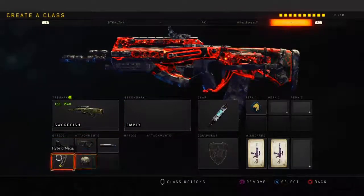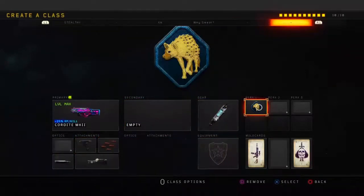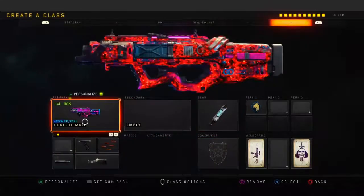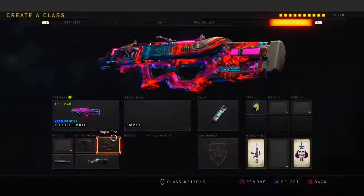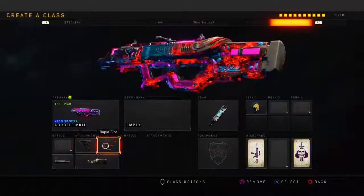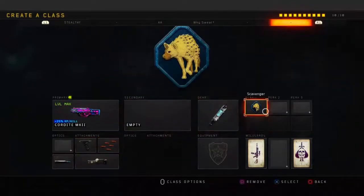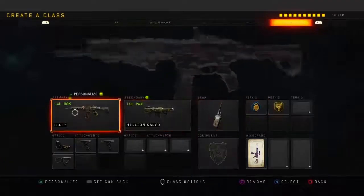For the sixth class, I'm running the Swordfish — Reflex, Quickdraw, FMJ, High Caliber, Hyper Max, Stem Shot, and Scavenger. The seventh class is the Cordite — this class setup literally beams. I already dropped a gameplay on it. Running Grip, Rapid Fire, Dual Wield, FMJ, Stem Shot, and Scavenger.